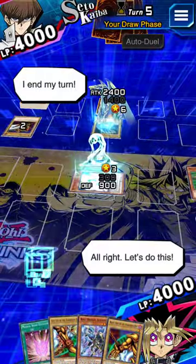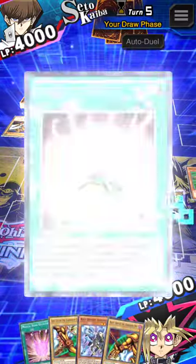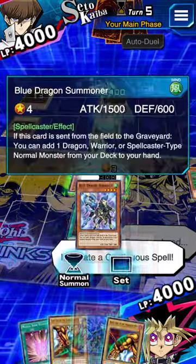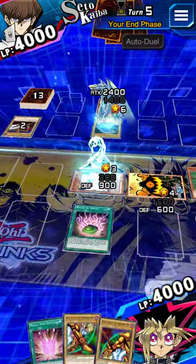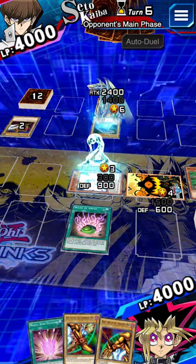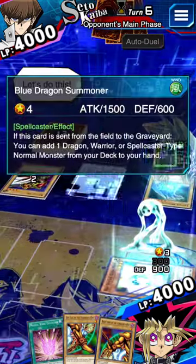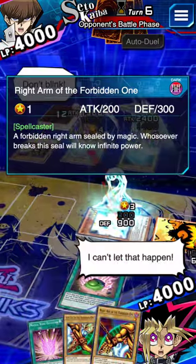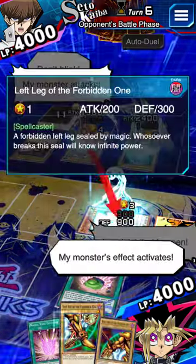All right, let's do this. I draw. From my hand, I activate a continuous spell. I set a monster. I end my turn. Get ready. Draw. Let's do this. I summon a monster. Battle. I can't let that happen — my monster's effect activates.